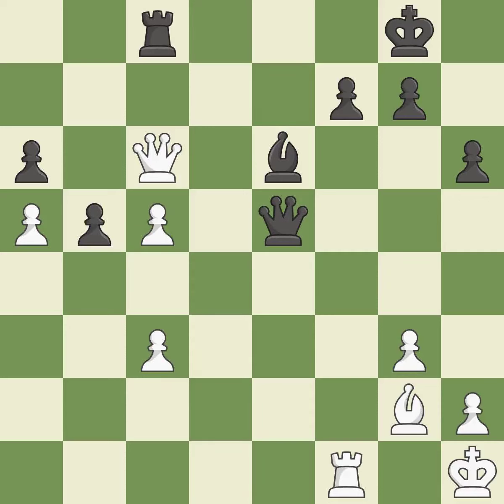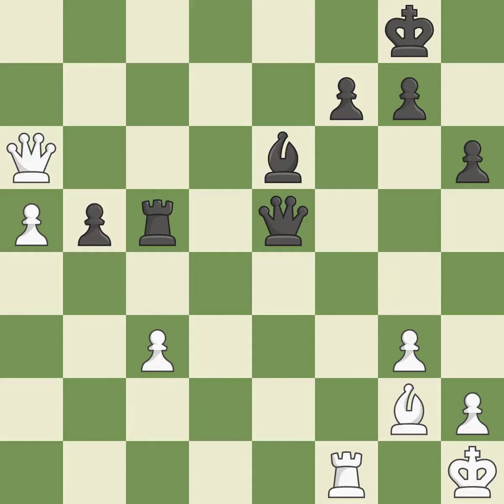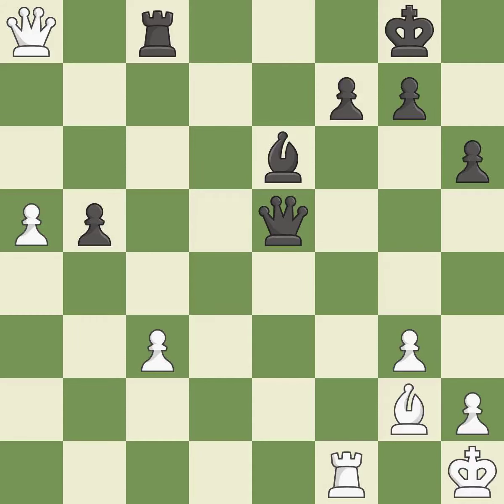This misses an opportunity to take an open file with a rook. This allows the opponent to create a passed pawn — it is a miss. This is the only move that works — it is a great move. A pawn that was being attacked and had no defenses is now protected. That is a logical response. This prevents a queen on the other side from checking. This move puts the queen on a safer square. This threatens to push a passed pawn towards promotion.